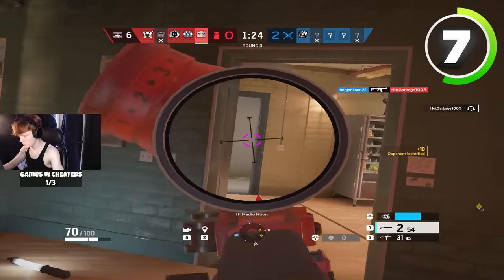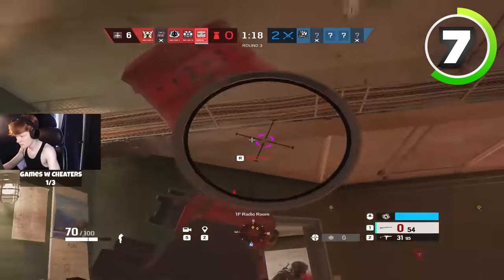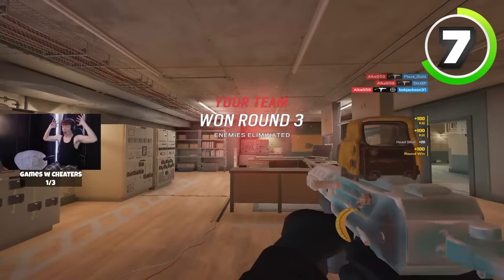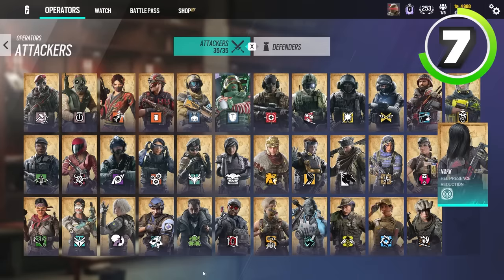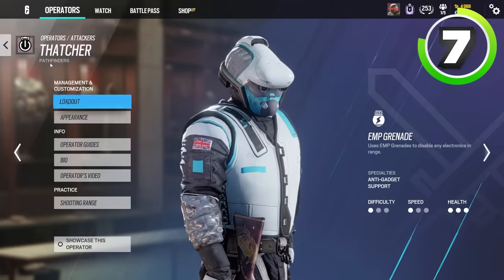If you just look up your stats and you see that you have a 1.7 KD on Wamai, just start playing Wamai every single game. Every pro league player I watch plays the same three operators every single event they ever play in — they play the same set of operators for every single team, because they know that Ace is going to be good every single site you bring him, and Thatcher is going to be good every single site you bring him.